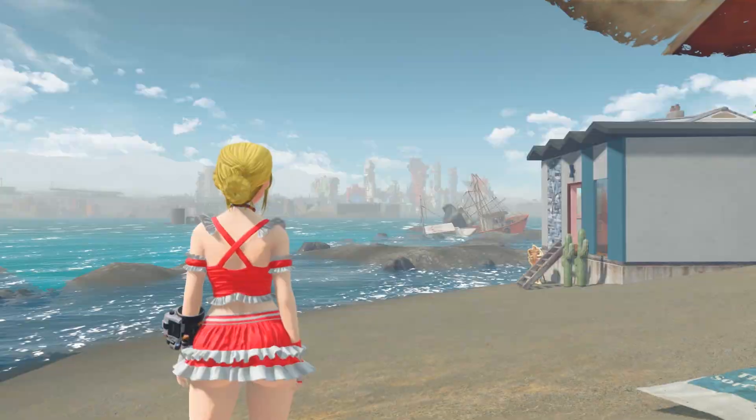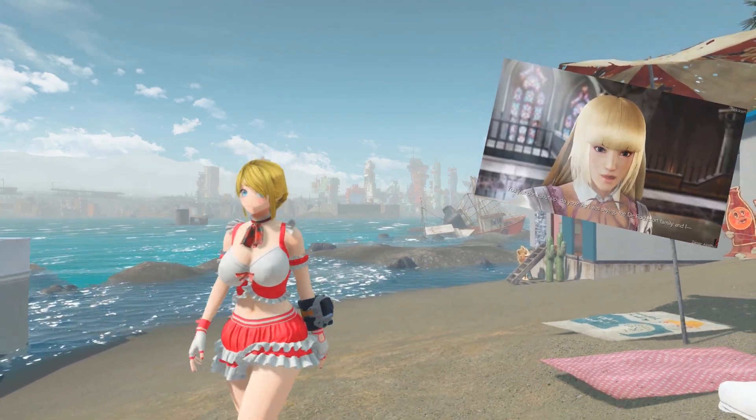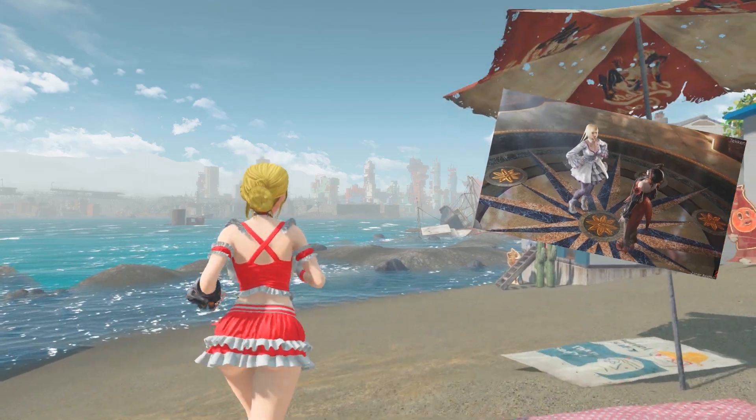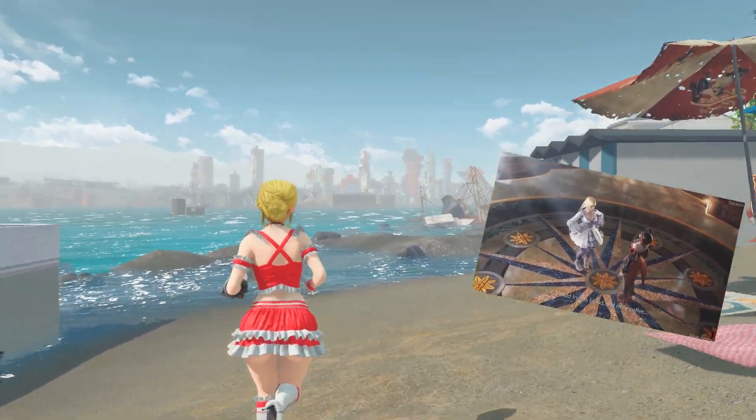The Lily outfit belongs to Emily, who is a character from a fighting game called Tekken. She belongs to a wealthy family, and apparently her specialty is her range because of her long legs, which looks very lovely.